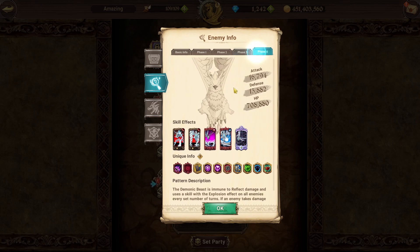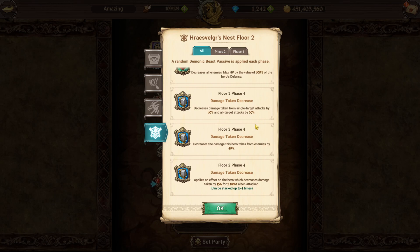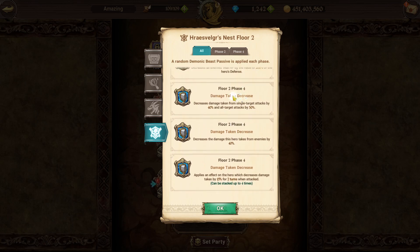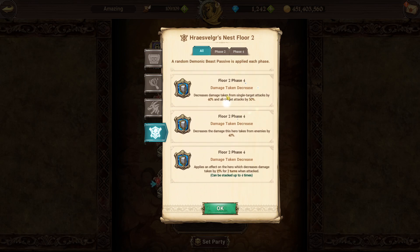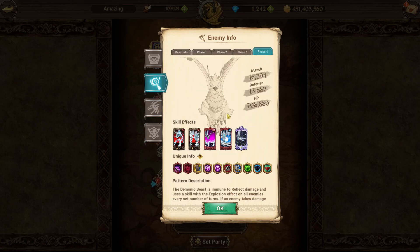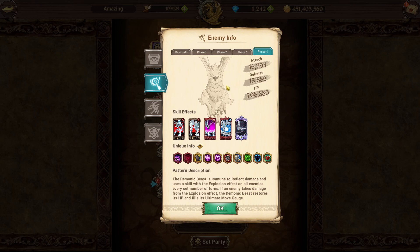Phase four of stage two has passives as well. The best is the damage decrease one — it applies damage reduction buff effects and reduces damage by 40% on single targets and 30% on AOE, which is slightly better than the alternative. You can honestly get any of the three passives and be fine. Phase four itself has nothing special — he applies explosion on you but you just cleanse it. It's one of the easier phases since he doesn't evade or do anything too crazy, just increases basic stats.